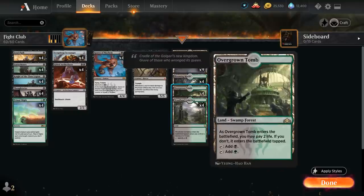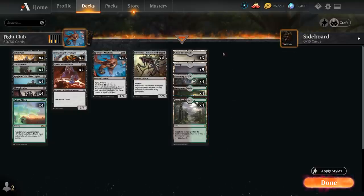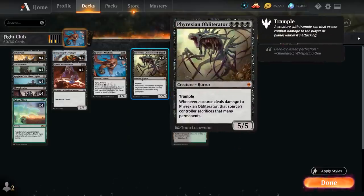We now have 12 black-green dual lands that will usually come into play untapped. The reason we need all this black mana is for Phyrexian Obliterator, the 4-mana 5/5 Trampler, saying whenever a source deals damage to Phyrexian Obliterator, that source's controller sacrifices that many permanents. This is also why we're so excited about Primal Might — if we fight an opposing creature, the opponent will have to sacrifice a bunch of permanents, and the bigger the creature we fight, the more permanents they sacrifice.